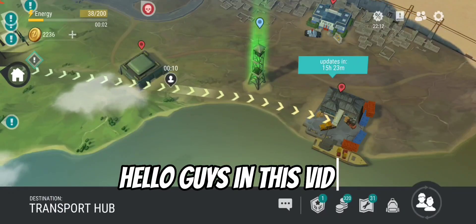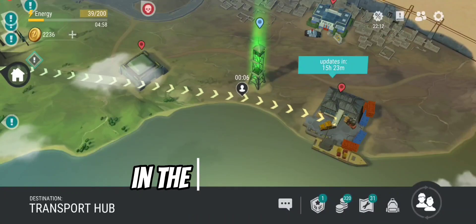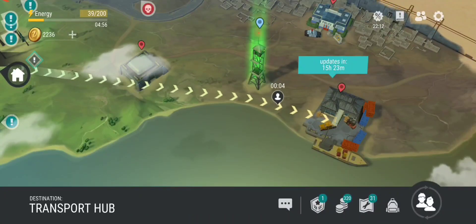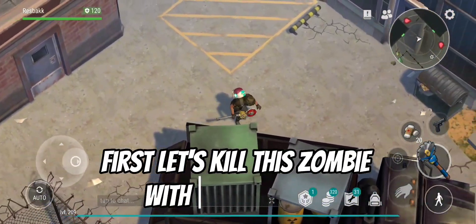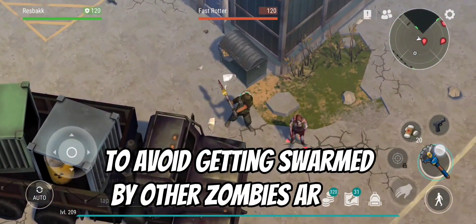Hello guys, in this video I will show you my cheap way to kill the butcher boss in the transport hub. First, let's kill this zombie with a sneak attack to avoid getting swarmed by other zombies around.